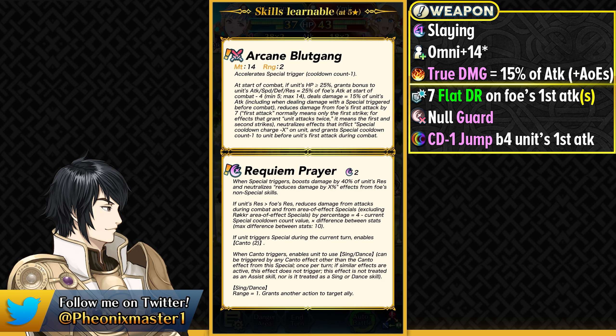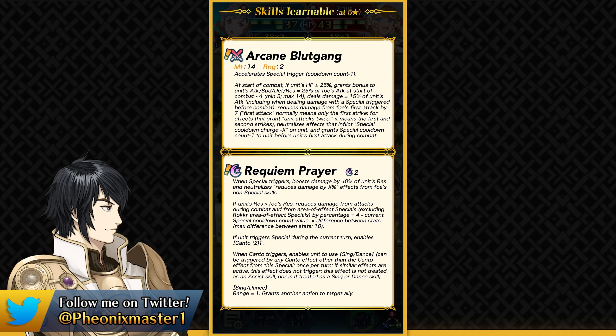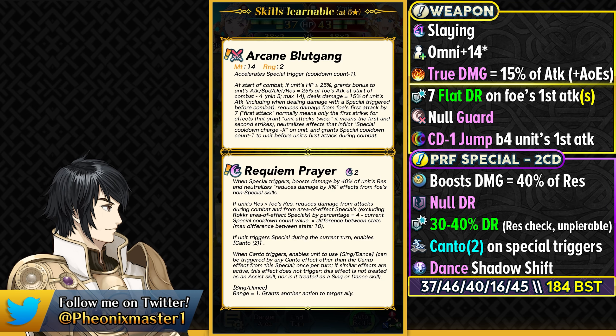She has got her Preferred Special in Requiem Prayer. Just like Brave Marianne, she has got a Preferred Special. But this Preferred Special actually does damage based on 40% of her resistance, so it's a slightly weaker Iceberg. And then it also has the full Damage Reduction Piercing built into this special. That is fantastic because as a flier, you've got access to Resonance. But the full Damage Reduction Piercing is nice, and she does have really high resistance.